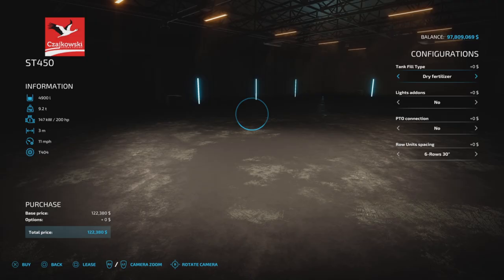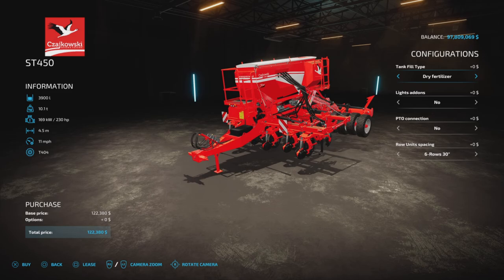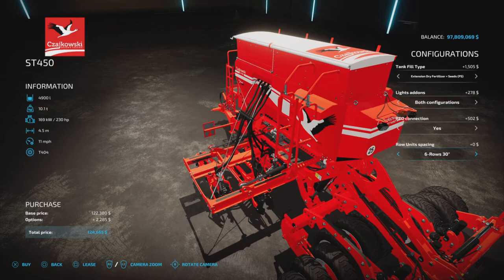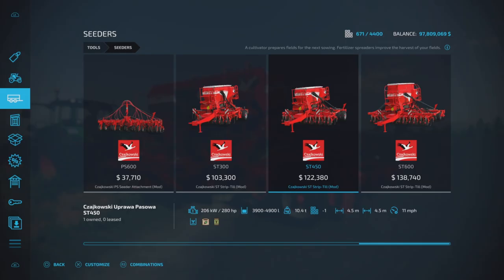The ST450 has all the same options aside from the horsepower requirement and the width. We have dry fertilizer, dry fertilizer and seeds, extension, and both seeds — up to 49,000 liters, lights, and PTO. It also has six rows or twelve rows. Six rows is the four-meter width and twelve rows is approximately four-and-a-half meters.